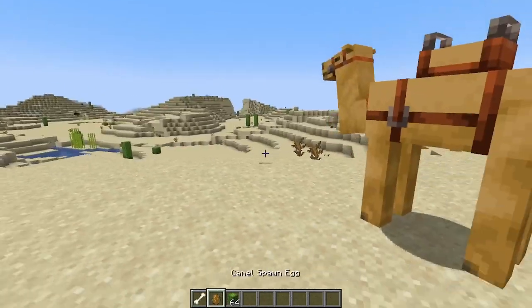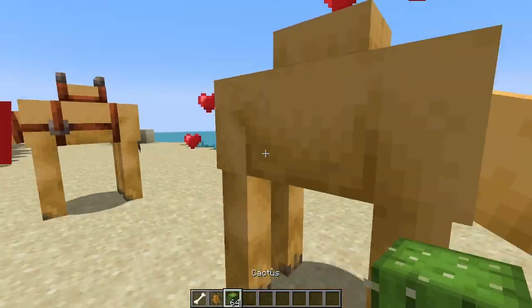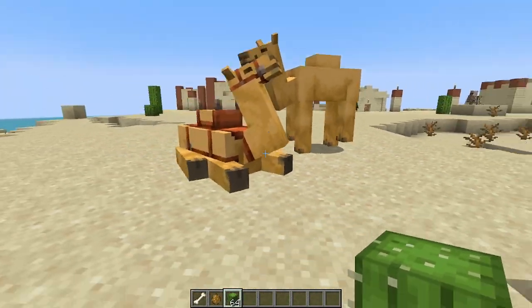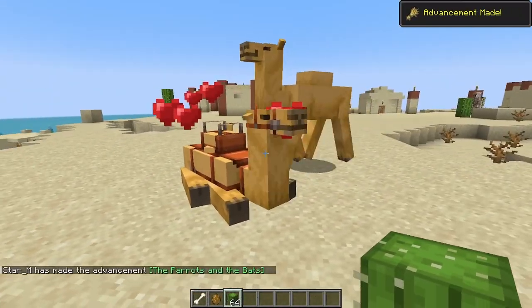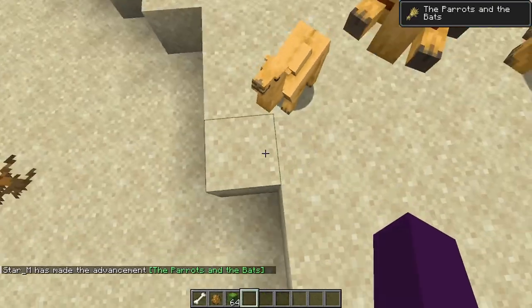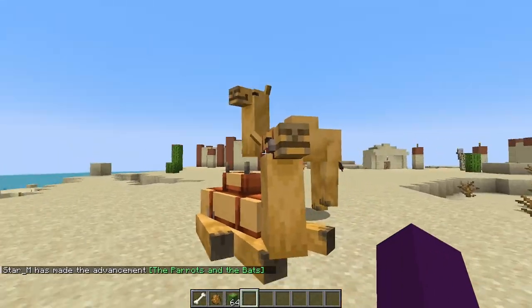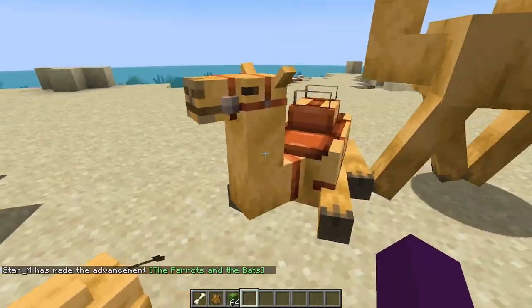The other interesting thing about camels is that you can breed them using cactus. So if I go ahead and feed that guy cactus and feed this guy cactus — there we go — we got ourselves a little baby camel, and even he's sitting down. So that is the camels, pretty cool and pretty nifty.